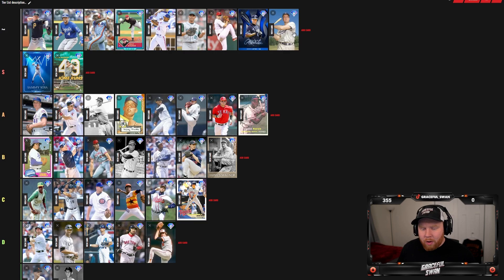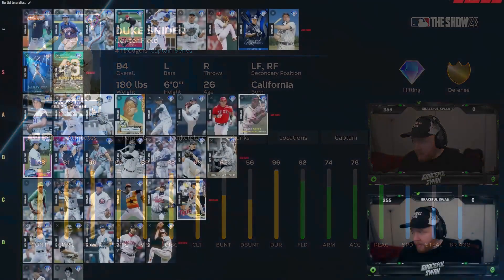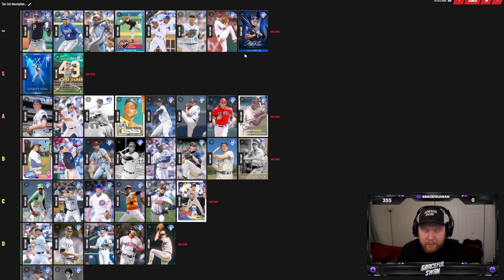Duke Snider — it's always Duke Snider when it comes to the Dodgers. Great versus right, okay versus left, okay fielder, okay speed. He's Duke Snider — you know what I mean. I would rather use Griffey than him off the bench personally, but he does have better attributes than Griffey. I think he's high B.